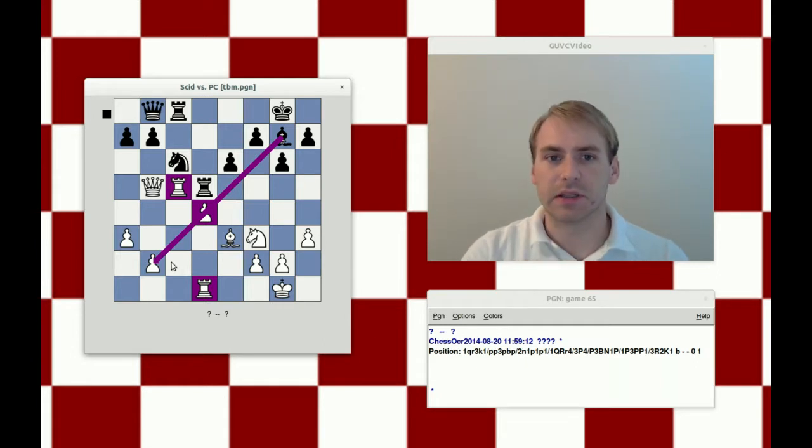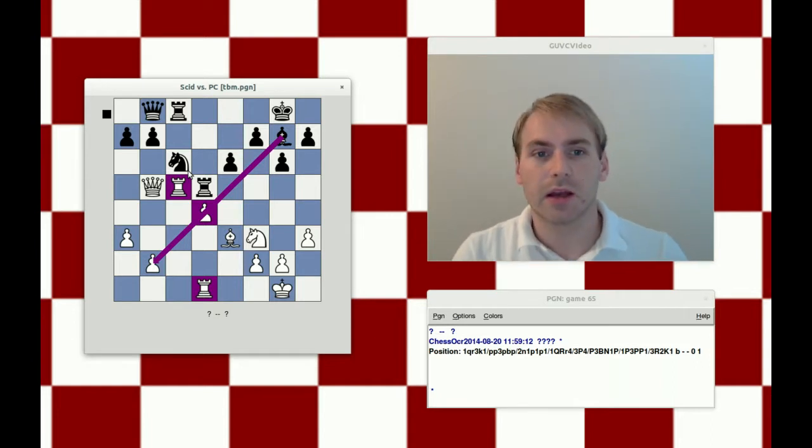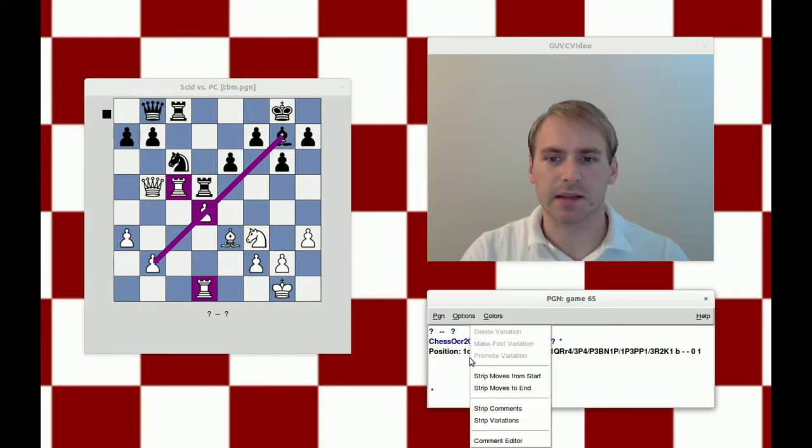This bishop has a beautiful diagonal, which suggests some tactical vulnerability along that diagonal. Things like captures on d4, the ideas of pushing something to e5 to take advantage of the pin. In general, I'm interested in moving the knight on c6, which may be able to open up ideas like rook takes e5. If I were to move the knight on c6 and then play rook on the 8th rank to take on c5, I would immediately win the exchange at least.